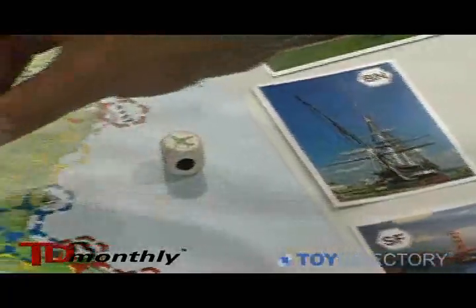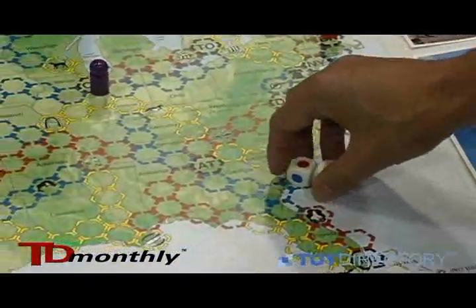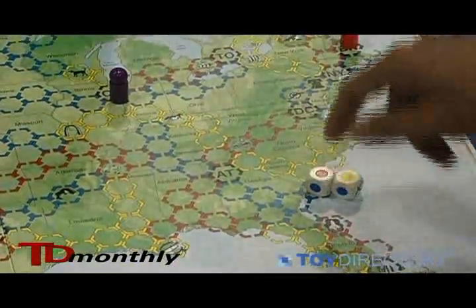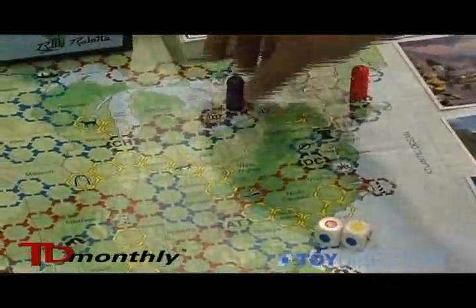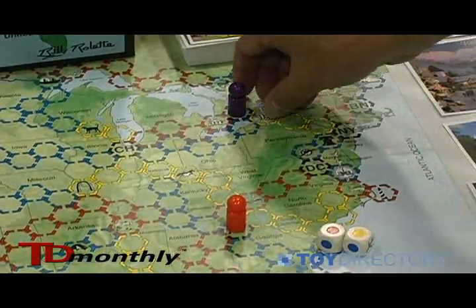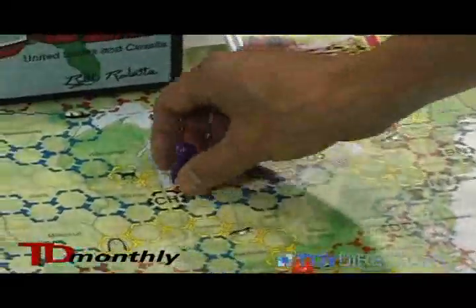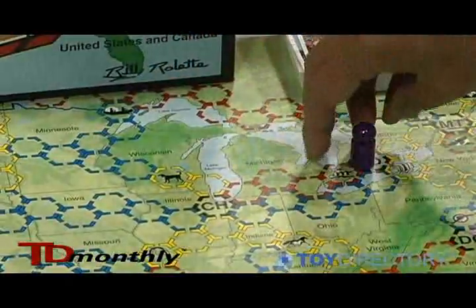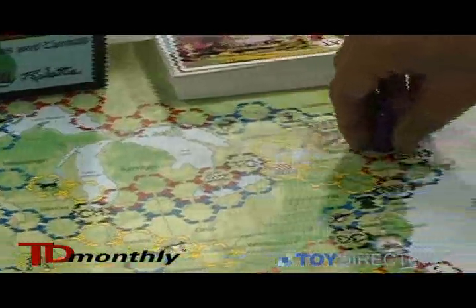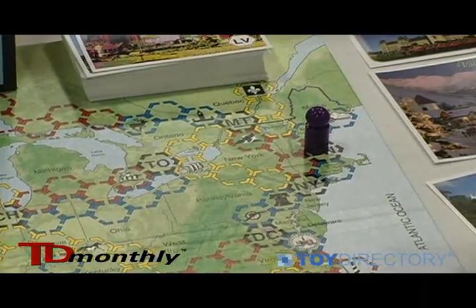Players then roll the dice, which have colors. So for example, if you roll a red and a yellow, and your piece is starting on Toronto, you could go any combination of yellow and red. So you could go red and yellow, or you could go yellow and red — in this case to Boston, which is one of your postcards.